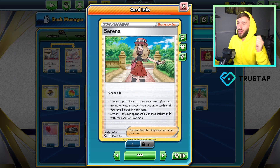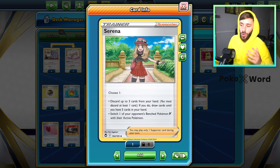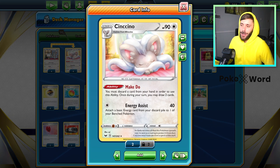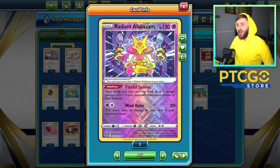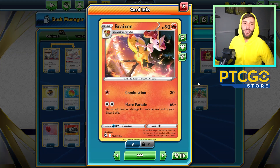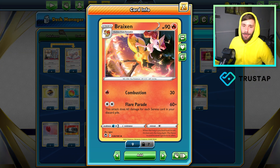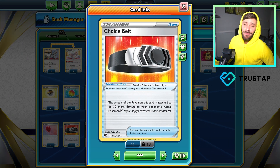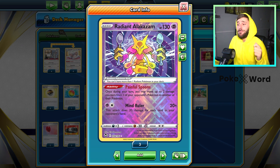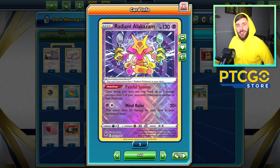The aim of the deck is to get all the Serenas in the discard pile, whether through using them to draw cards, to Gust, or to discard them with the Cinccino engine we have in the deck — Make Do being able to discard one card and draw two. We also have a cheeky Alakazam. If we have four Serenas in the discard pile, Flare Parade does 240 damage. Throw a Choice Belt and that's 270, just missing one-hit KOs on a lot of things. So if we can get damage counters down early, we can drop Alakazam and move the damage counters to ones we just whiffed the KO from, taking some cheeky KOs before we even attack.